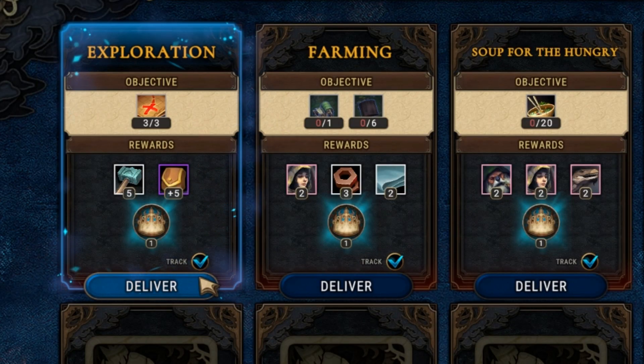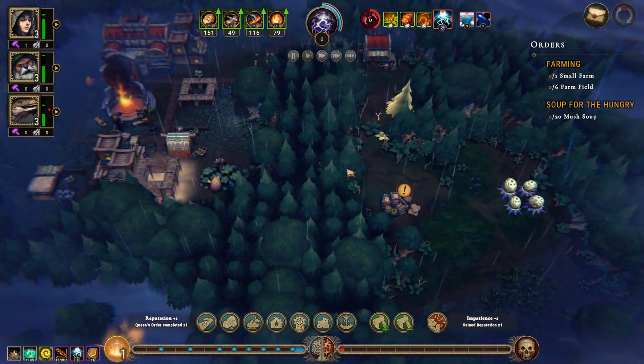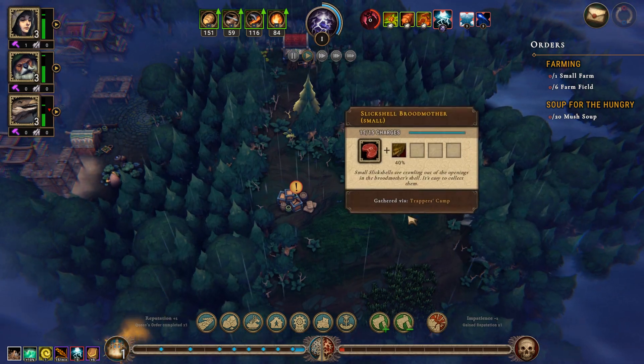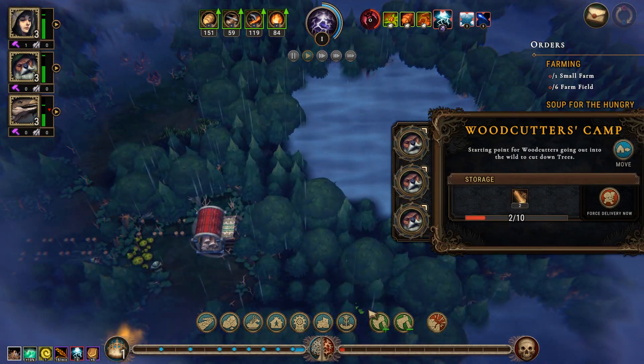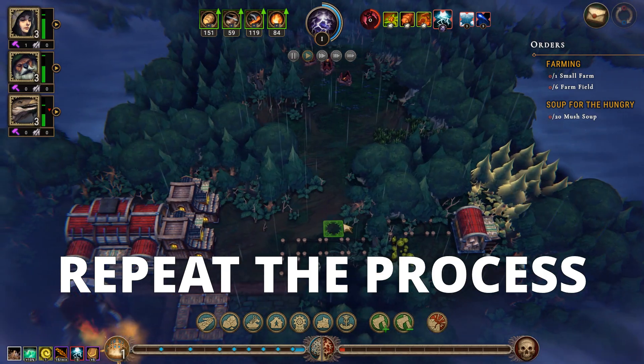With three glades now explored, our first order is complete. Delivering it gains us five tools and a bonus to the workers' capacity to move goods to glades in mini missions like the abandoned caches provide. Now, move the woodcutter's hut into range of the next unexplored glade and repeat the whole process.